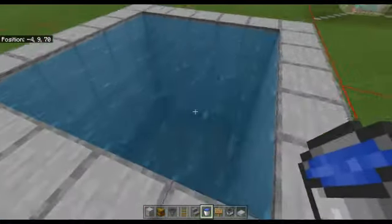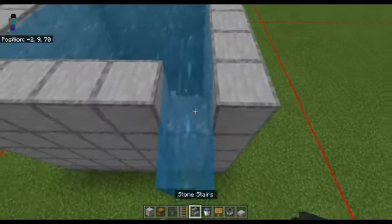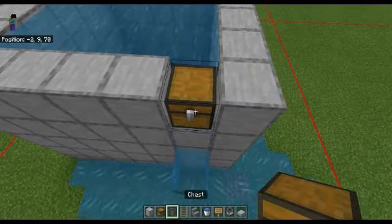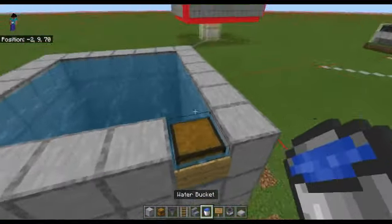Once you have this five-by-five area of water — which is very important, as this allows the fish to spawn — come to this corner and place a chest. This is where you're going to be fishing. Place a sign in front and then water-log this chest.